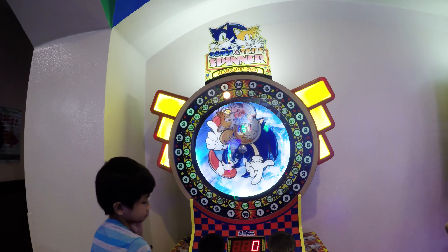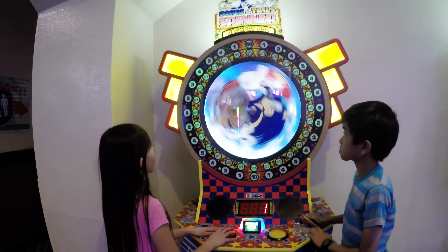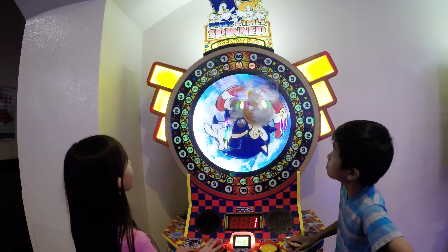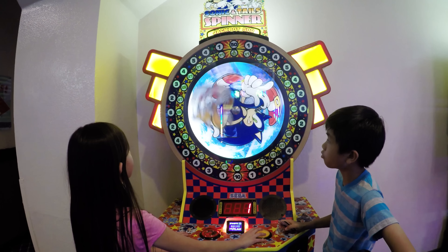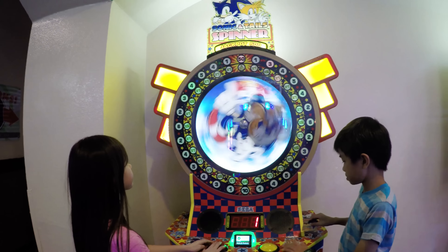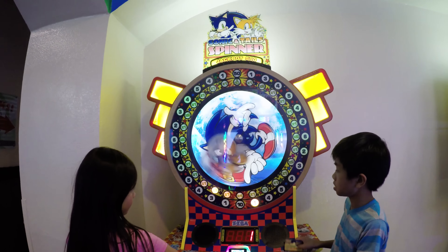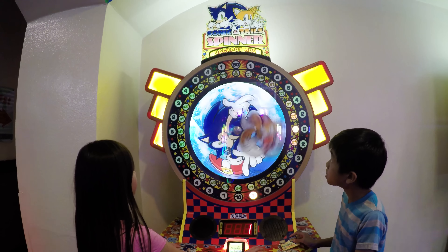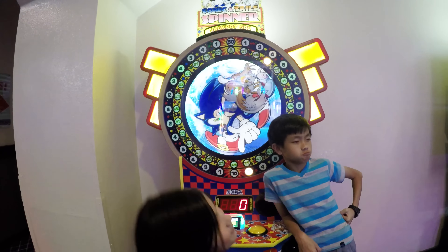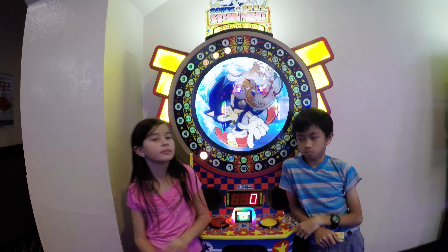Oh man, you guys have improved. Go for it, Piper — two times for you, kiddo. Come on, girly girl. You're the winner of the Sonic and Tails Spinner. She hit the button and didn't stop — wrong button. One more. Come on. You're getting close, kiddo. You almost got that 10 down there. Finish up strong — times 10. No, times 1. But you did win. You did win. Let's go play some more. So that was Sonic and Tails Spinner — jackpot's 500. We came nowhere close. Piper and Elf — Piper wins the challenge. We're Audi 5000.